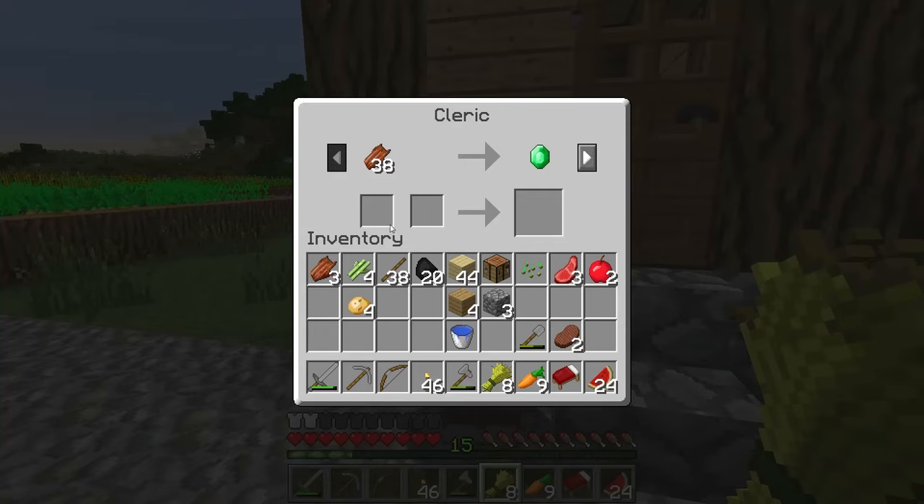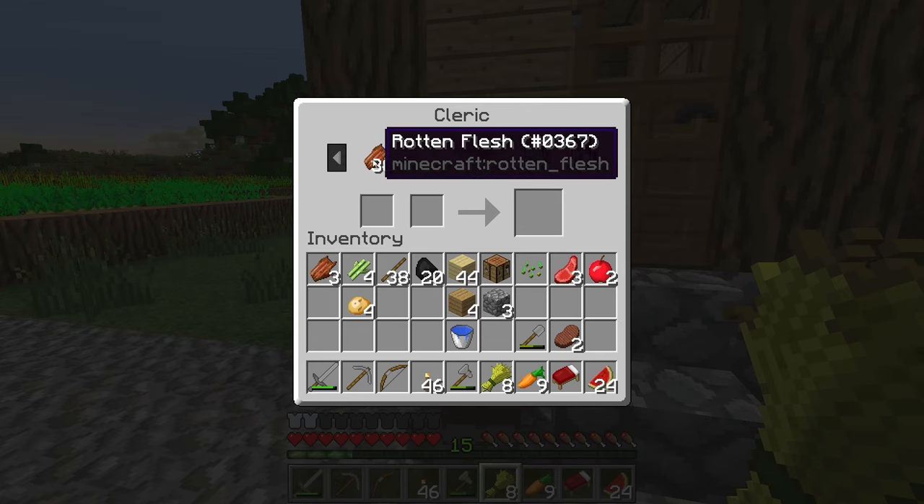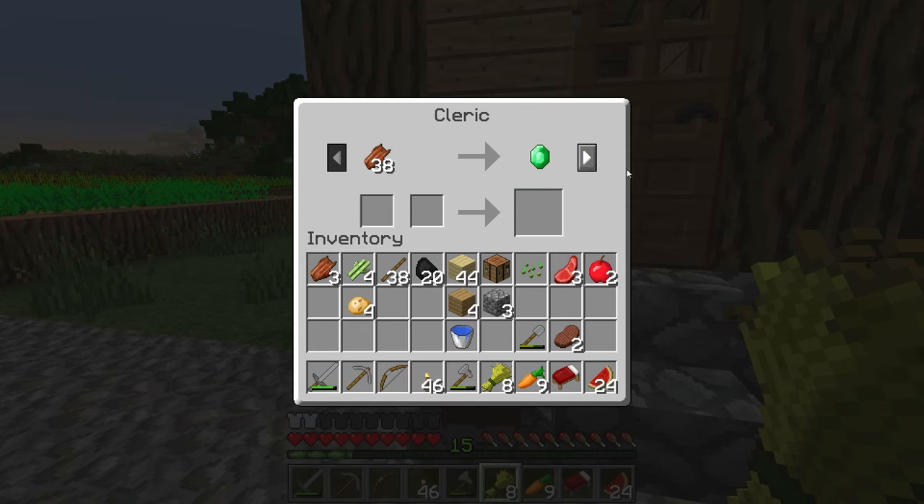This is a cleric. Clerics are fun because you can finally do something with the zombie flesh - you can get emeralds for that. And they're like, if you give us lots of gold - which is ridiculous - we will give you one emerald. This is not generally a good deal.